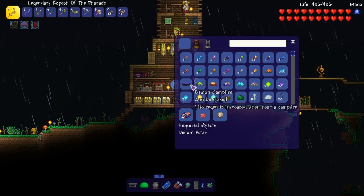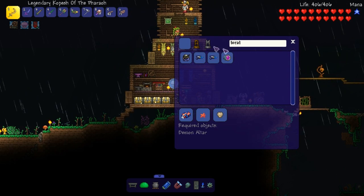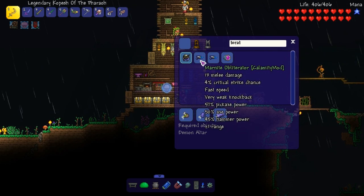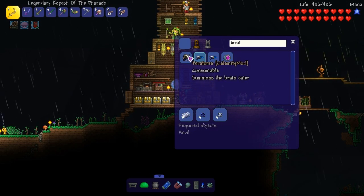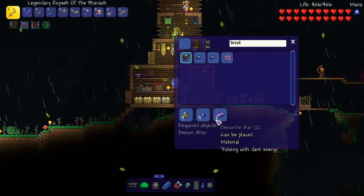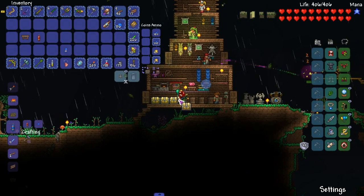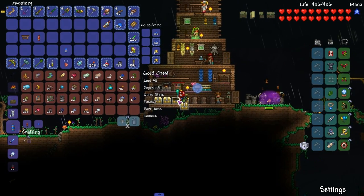This guy — hive mine. How do we summon the hive mine? We need a Teratoma. Nine rotten chunks, five shadow scales, two demonite bars. Is there a Marnite blade? I think there is. Where do I keep my rotten chunks?